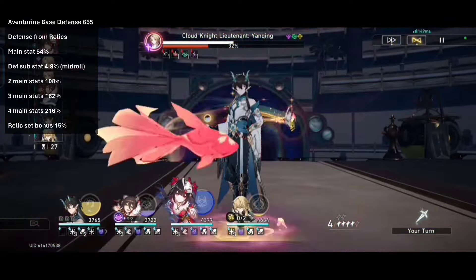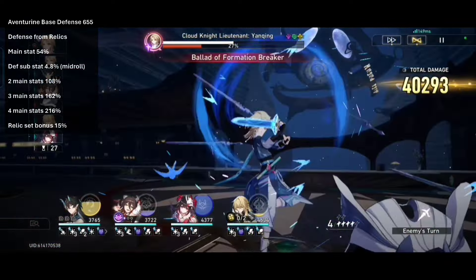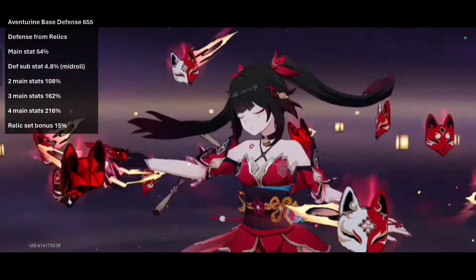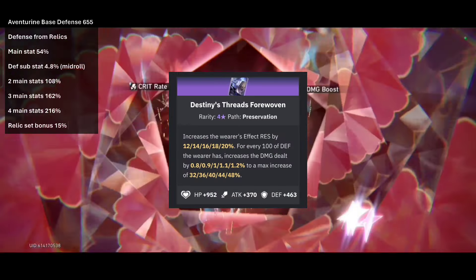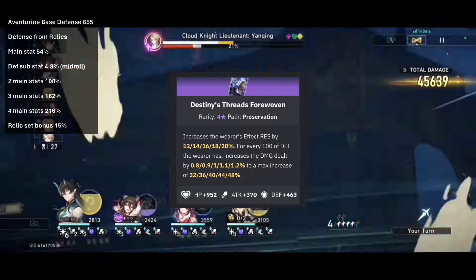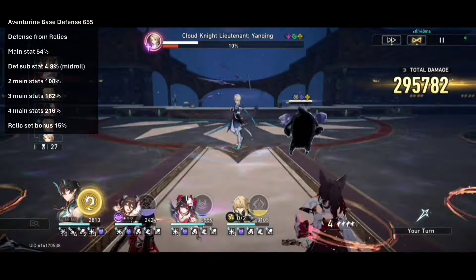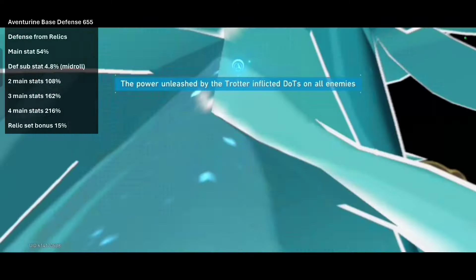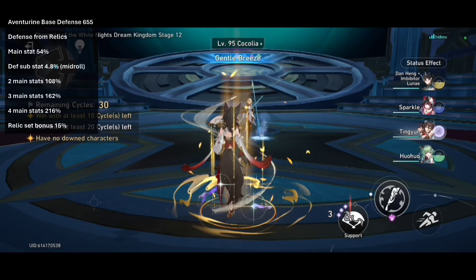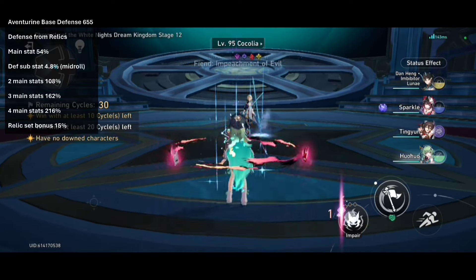Next is a disappointment for me — I wanted to use this lightcone but the math said I shouldn't. It can be done but there are better options, and I should have done all this math before I leveled it up. The lightcone is free-to-play too. Destiny's Threads Forlorn: +463 base defense, and it doesn't give any defense percents from its passive — instead it gives damage scaling off defense. With this lightcone you will need 258% defense, which is all main stat defense and also 9 substat rolls into defense on 2 relics. The possibility is low because you want defense. You could use one of the defense relic sets to only need 6 substat rolls into defense, which is possible.